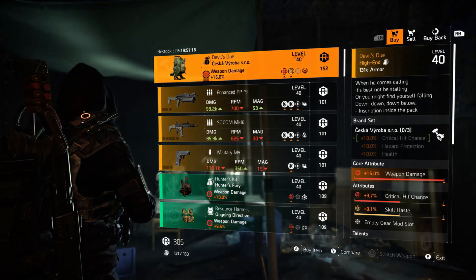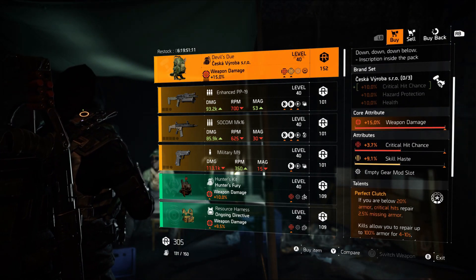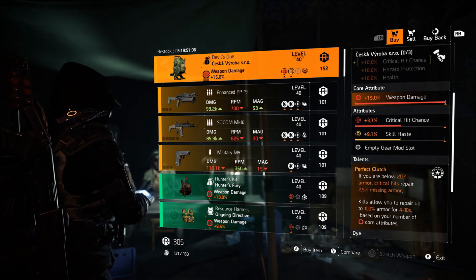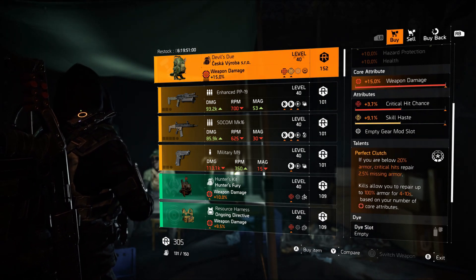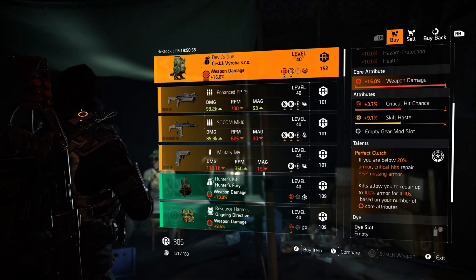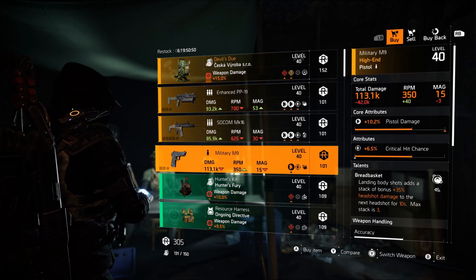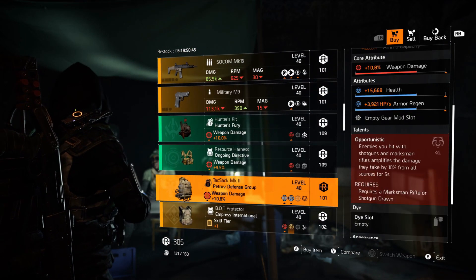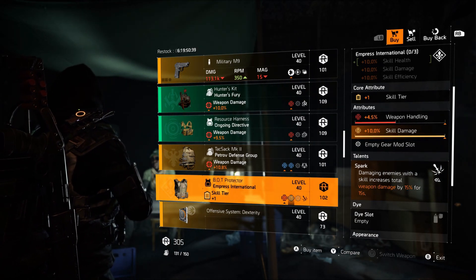At DZ South we have the Devil's Dew with a max weapon damage roll, 3.7 crit chance, 9.1 skill haste, with Perfect Clutch — if you are below 20 percent armor, critical hits repair 2.5 percent of missing armor, and kills allow you to repair up to 100 percent armor for 4 to 10 seconds based on your number of red core attributes. We also have an Empress International chest piece with a max skill damage roll.